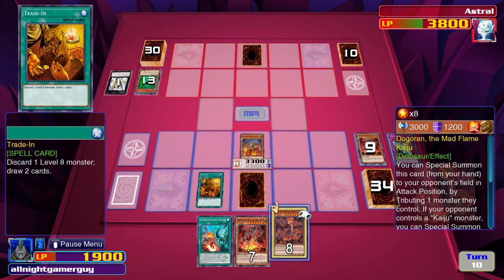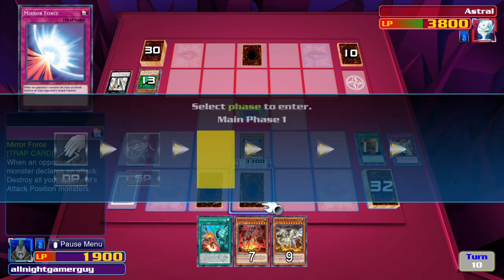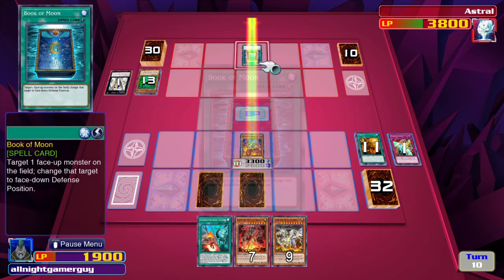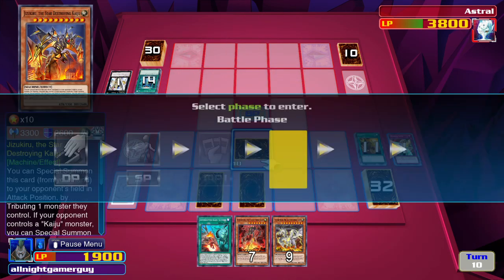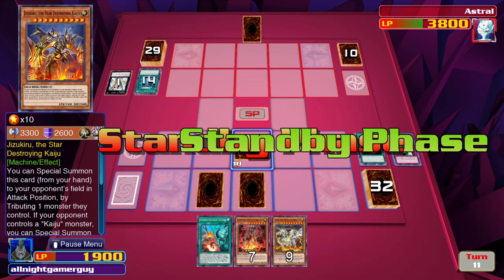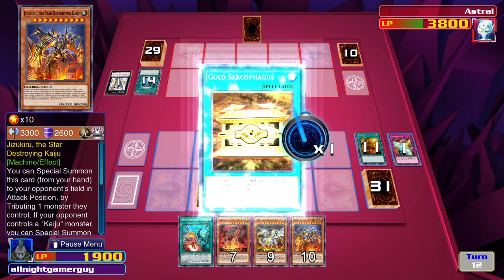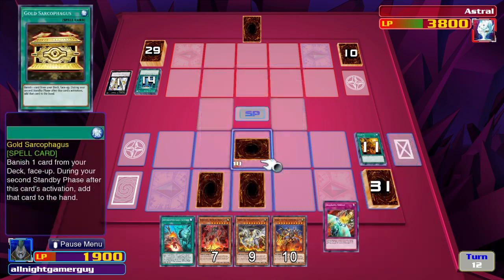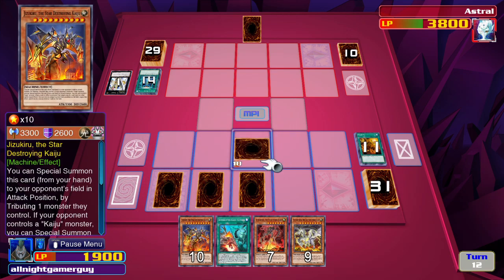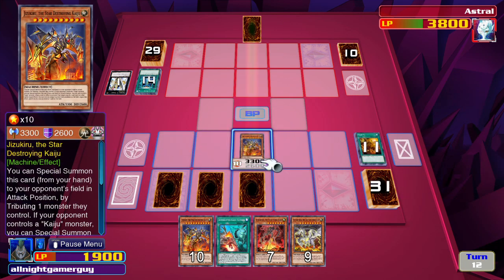I activate Trade-In. Now my monster will attack directly. Oh, how dare you use Book of Moon on me! How dare you. Place one card face down. Then I'll flip up my Star Destroyer.